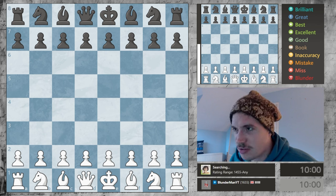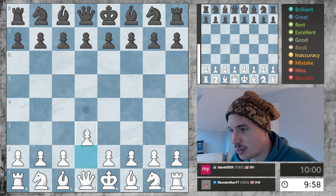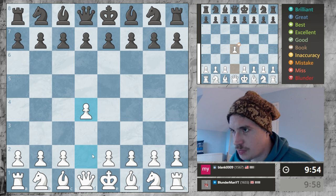So we're at 1655. We're playing against a 1567 — that's Malaysia. I just met somebody from Malaysia and we will go into a Jobava. I do feel a lot more confident about this opening.